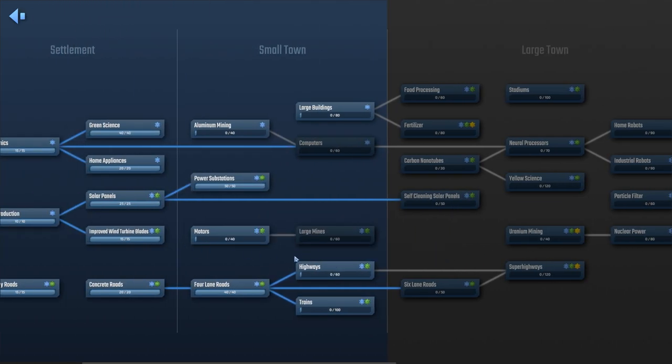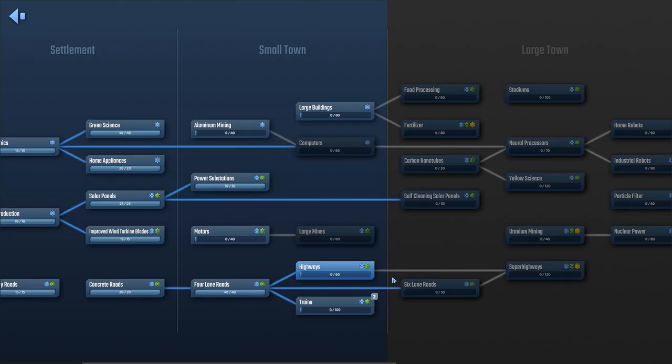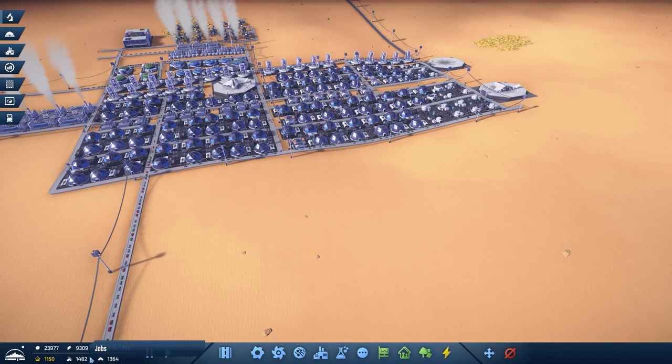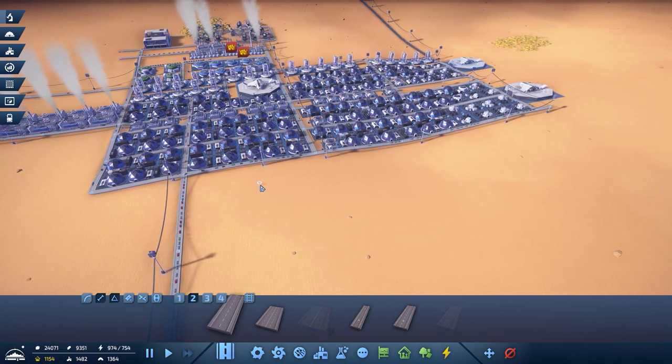With it built, let's get into the new stuff. Let's get the highways researched. Trains — oh, you better believe it. And large buildings — sure, why not? And here we go again with those worker requirements. When we have 1,200 people, we need 1,500. So be it — we shall expand again. Build more worker habitats.